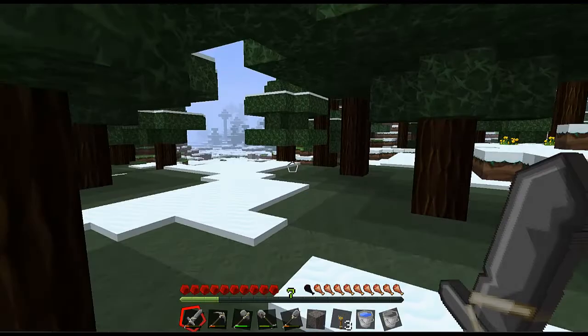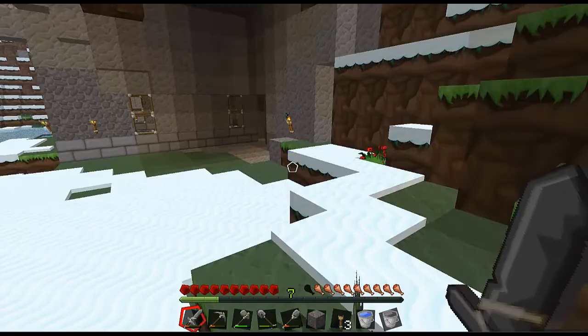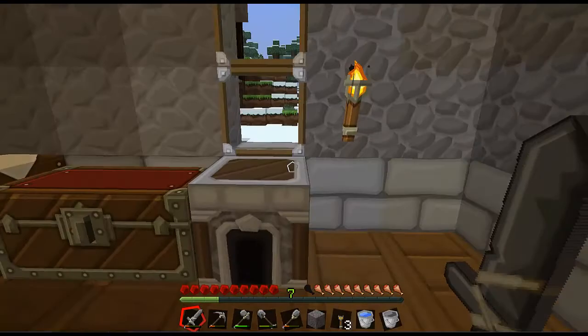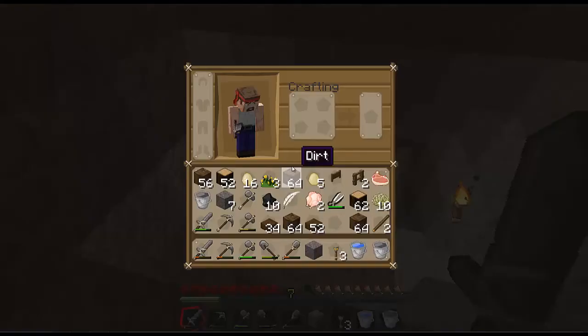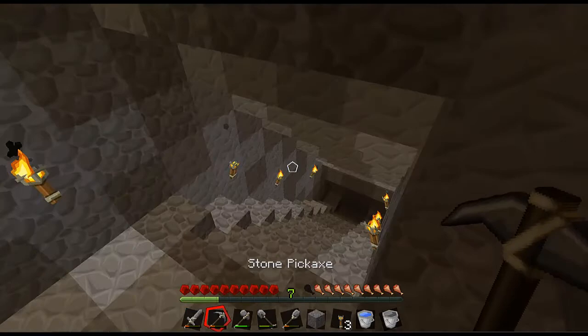So we're back at our starting area. This is still the first night I think of this episode, so that's good. Look at our fabulous abode. This is Pure BD Craft - that is the name of this texture. The one I was using before was John Smith. John Smith is actually my favorite texture, but Pure BD is probably my second favorite.